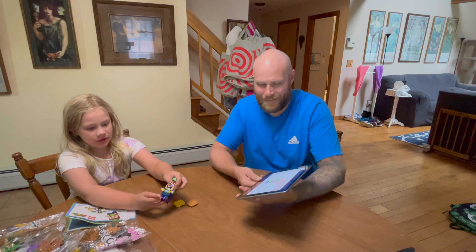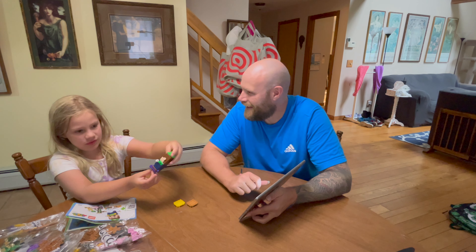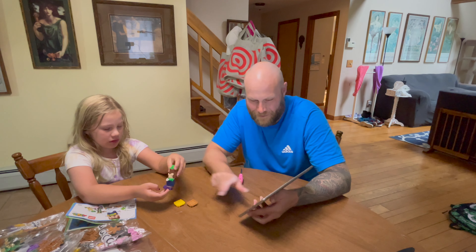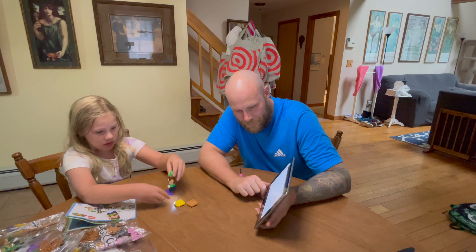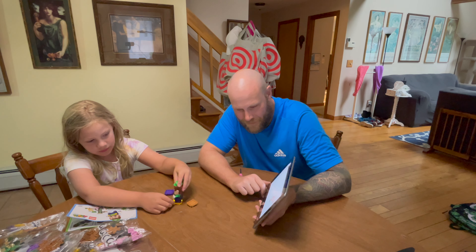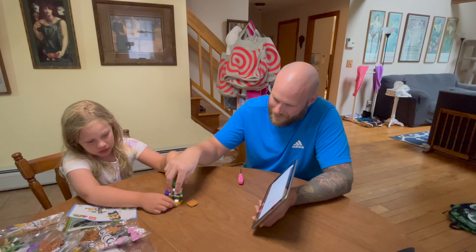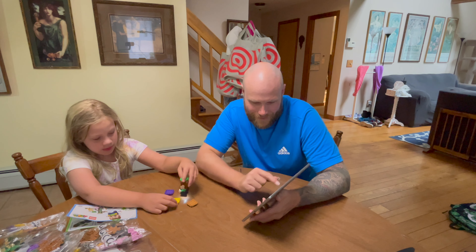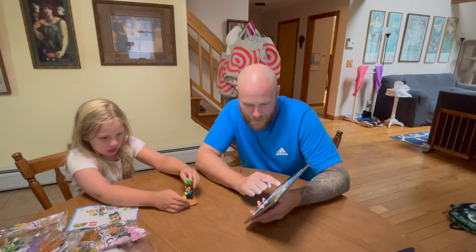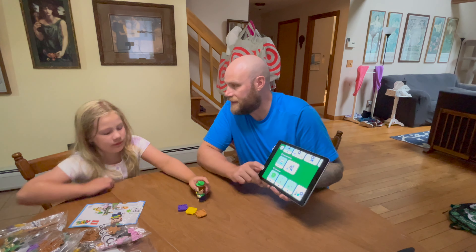Once we get this open, there's a product number on the front — we have 71387. We can connect to the app and it gives us instructions on how to build it. So we're going to figure this out. First, let's open the box and check it out.